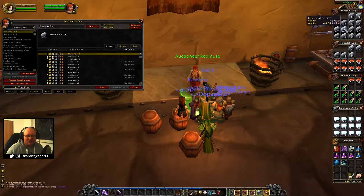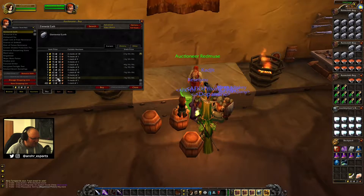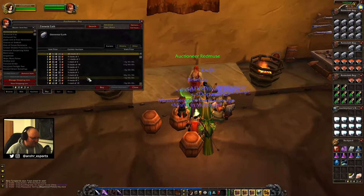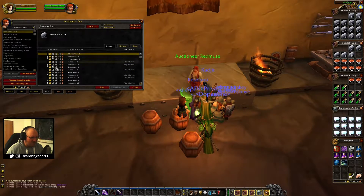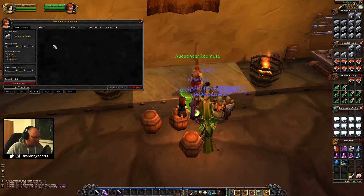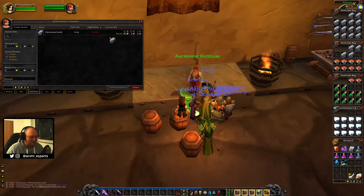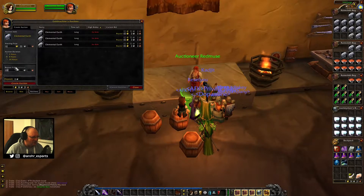You can see all the Elemental Earth we farmed in one of the last videos. The price is 65 silver per, and we have 20 here. It's always useful to check where the big stack starts - you see it's at 7 gold 45 where someone dumped a lot of stacks. I have so many stacks I just want to make sure they all sell, so we put them in for the minimum price. At 62 silver 50 and 65 per stack it should be all right. It takes a little bit of time manually but I'm pretty sure it will be worth it.